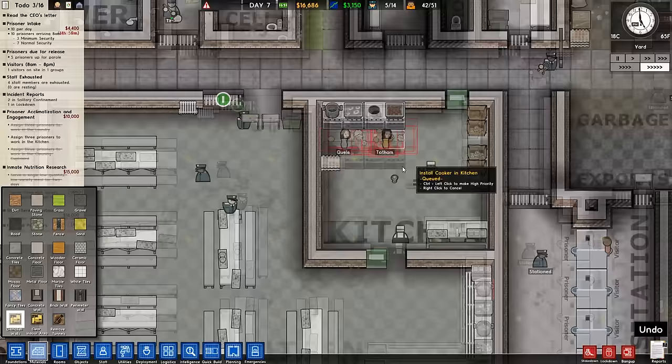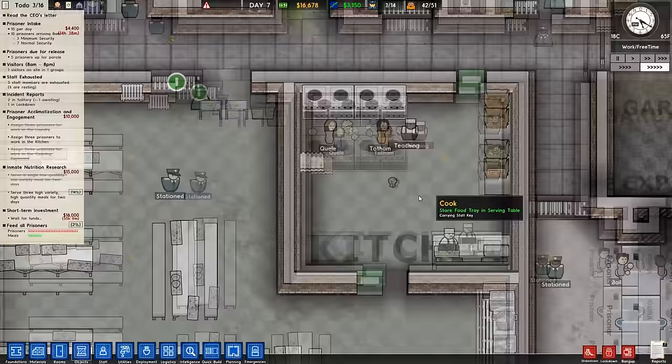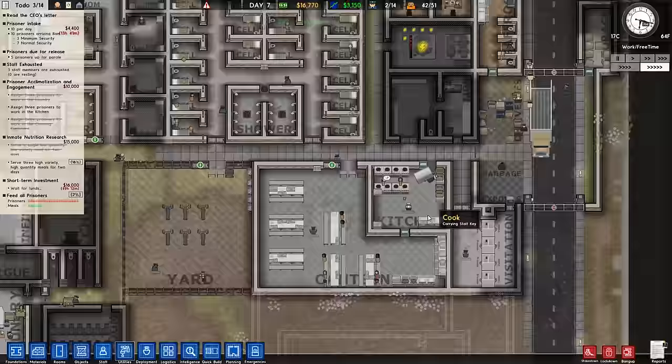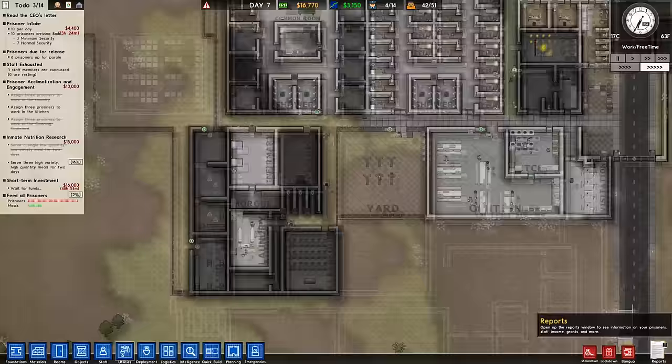Seriously, this place is really gross. You guys are just dumping food all over the place. Do we need to get a bin in here? I don't recall needing a bin in the kitchen, but maybe we do. Tidiness is important when it comes to contraband. Look at this — they're not cooking food, they're just throwing cabbage on the floor. That's disgusting. Utilities, electrical cables — these are already hooked up, we're good. Still got $16,000 in the bank, that's not too bad.